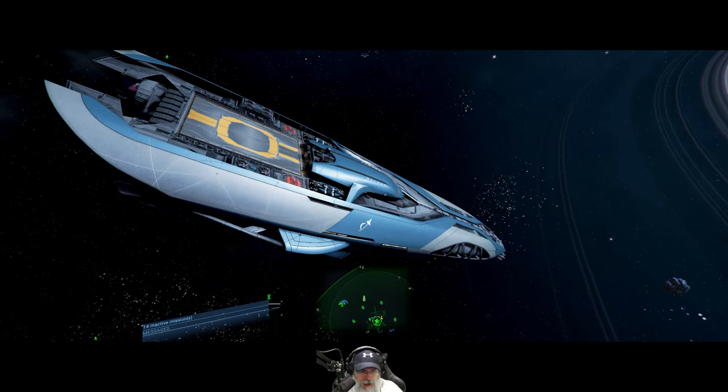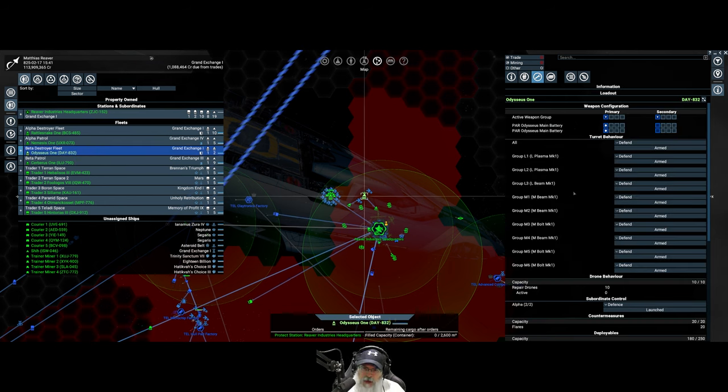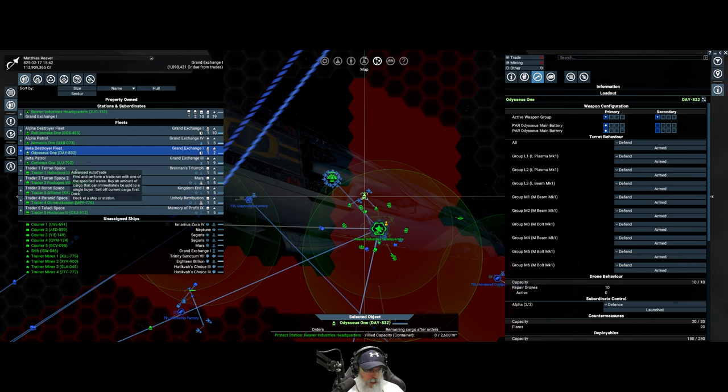For turrets on the Odysseus E, I have a combination of beam and bolt turrets. For the large turrets, I have two forward plasma turrets, and since the third L turret is behind the ship and can't fire forward, I put an L beam turret there to help with fighters getting behind the ship. The medium turrets are a mixture of beam and bolt, and I'm probably going to make a similar swap on the Rattlesnake too.